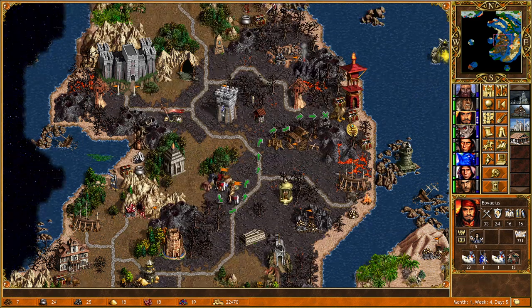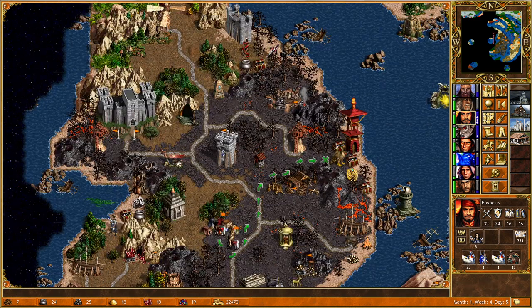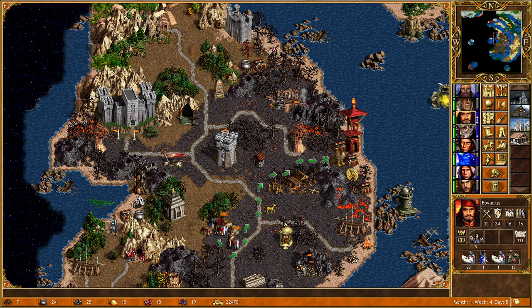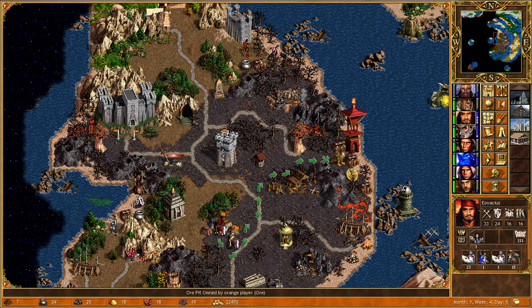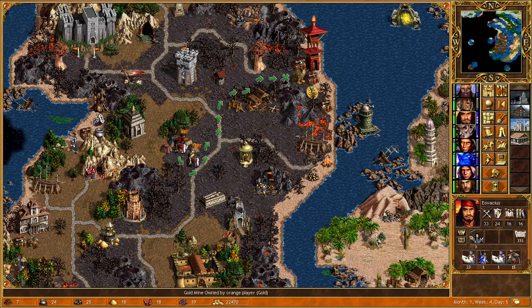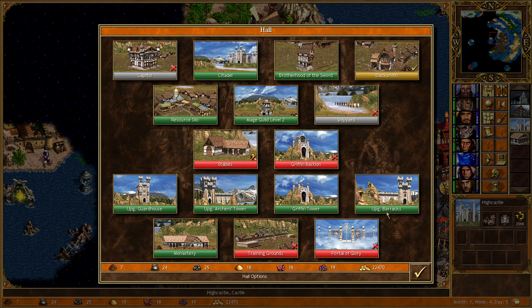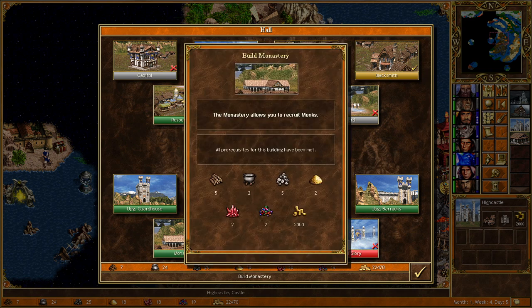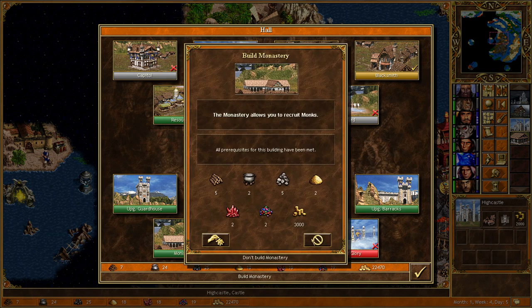I think the best thing to do with Eovaceous would actually be to try and build this town up before it gets attacked, and start giving him some Archangels. Archangels work extremely well with clone - you can clone a stack of Archangels and both clones can use the Resurrect ability, as long as the main stack hasn't already used it. So you effectively have a Resurrection spell even if you don't actually have it. If we can build this town back and bring Eovaceous here, this could be a really big deal.